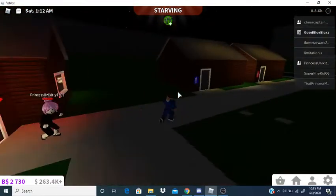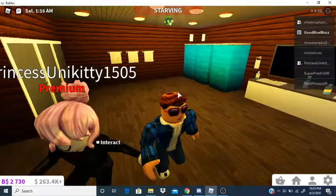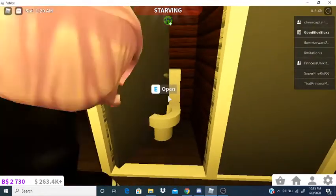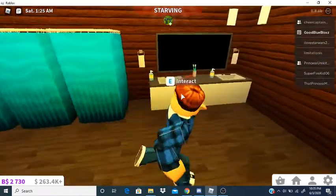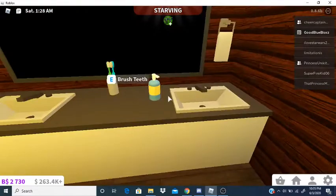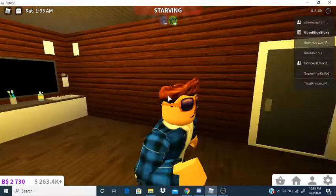Now here's obviously the boys bathroom — girls are not allowed in here. Over here there are just toilets, some towels, showers, mirrors, and napkins with paint, soap, and toothbrushes. Now let's move on.